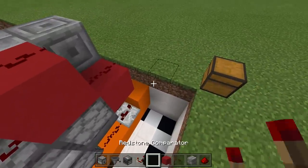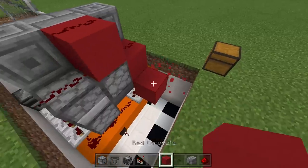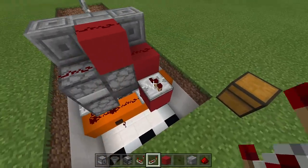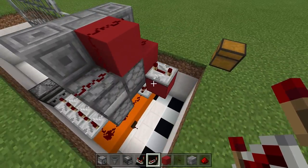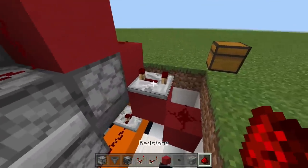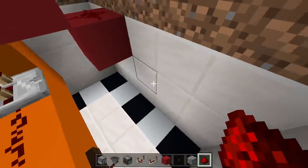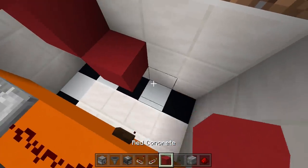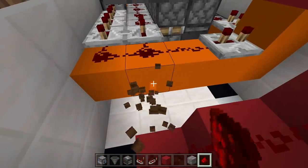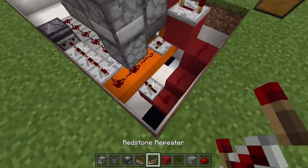Coming out of this block, place a repeater on four ticks delay — come down a block, take out a repeater and place it coming out of that redstone and set it to four ticks delay. Then come down a block with a piece of redstone, and then down again another block, placing redstone along all these blocks. Remove the wooden button, place a block here with a repeater going into it on one tick delay.